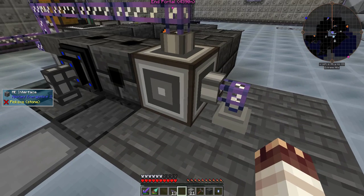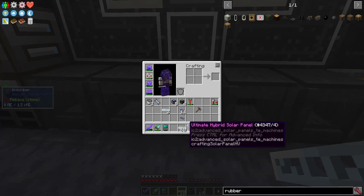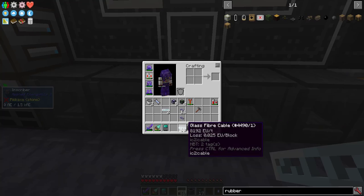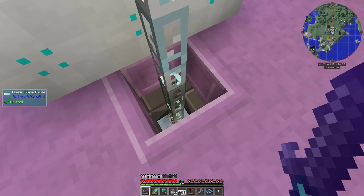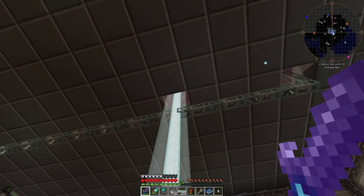Here's a simple automation system with a co-caven, with an ME interface and an import bus. After some work, I managed to make an ultimate hybrid solar panel and 60 glass fiber cables. I placed it out here, feeding directly down into my sub-basement. This glass fiber cable, being a transparent block, lets the mining laser pass through it.